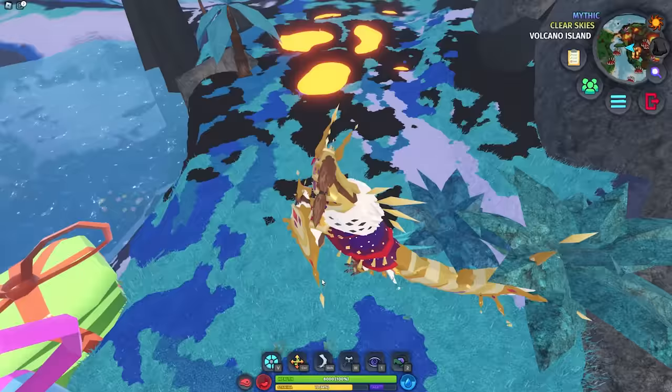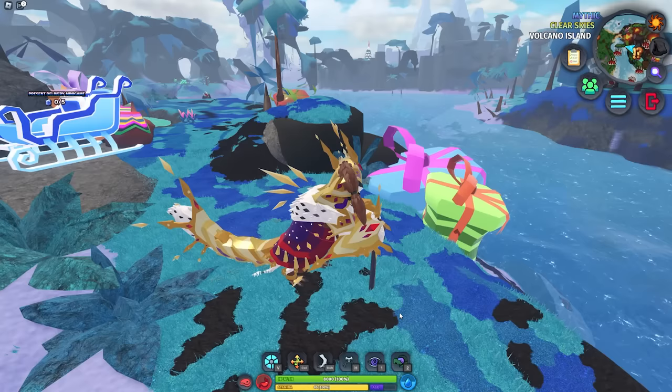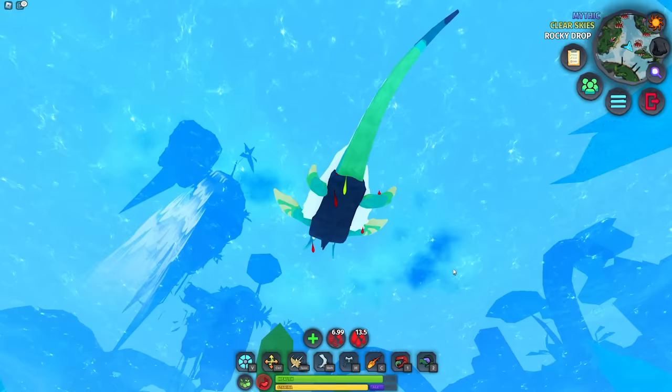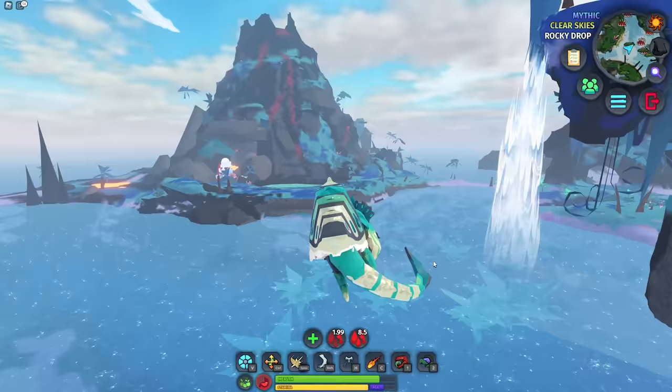Number 1: Laying down takes forever to get back up, however you can reduce that time. While you're laying down, double tap the sit button and you'll stand back up much faster. Number 2: As an aquatic, you can dart out of the water and still lay down midair to heal some ailments and remain safe while doing it. You can combine this with the previous trick to get back up faster too.